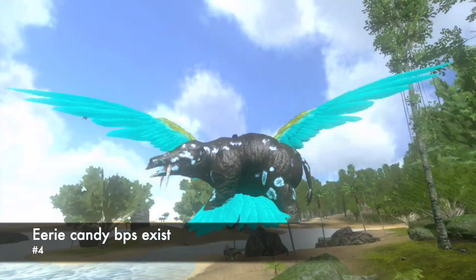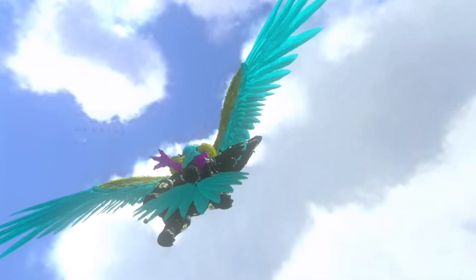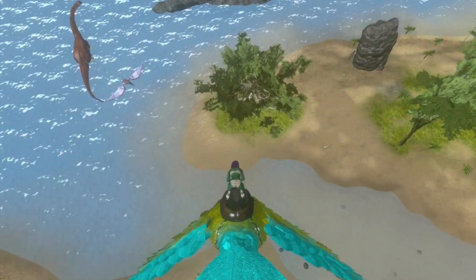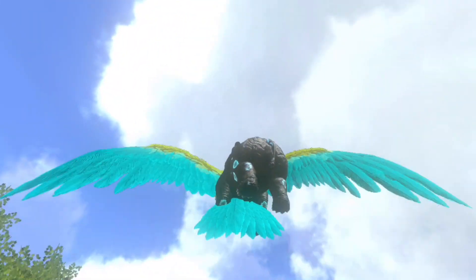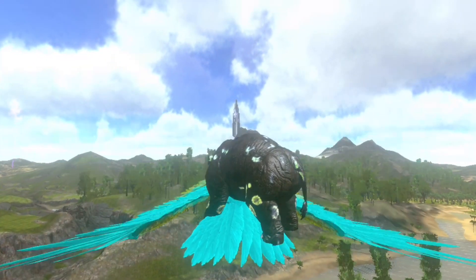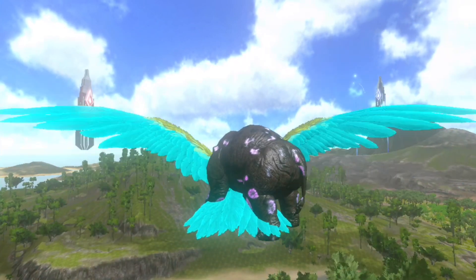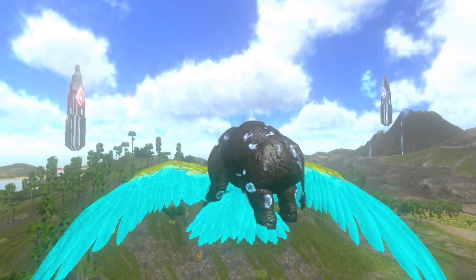Number 4: you can get an eerie candy blueprint. Eerie candy is really useful — you can eat it and have a chance to lay an egg of any kind, see rainbows everywhere, or have your entire body change a different color. To get this blueprint, you have to fish a giant whale and when you tame it, it will give you the blueprint. You can get three eerie candy per 10 amber plus a little potent dust and unicorn hoop, and it's a lot cheaper than buying it from the store.